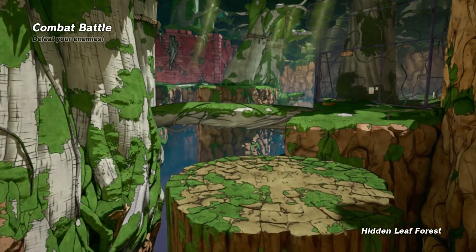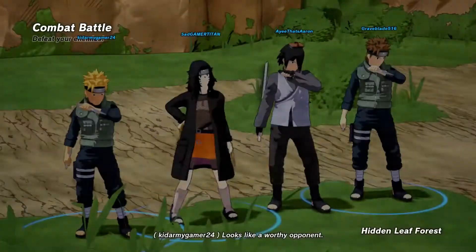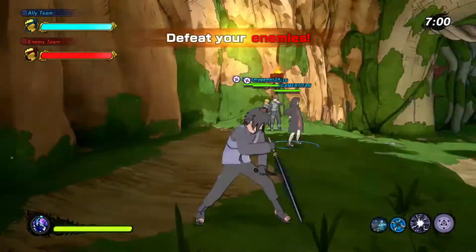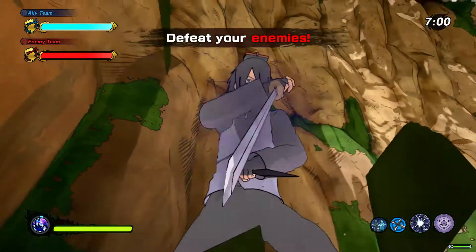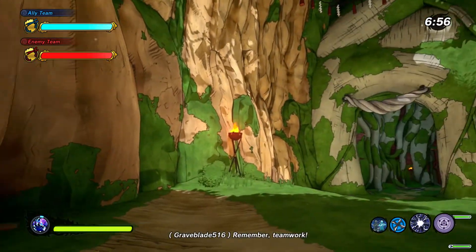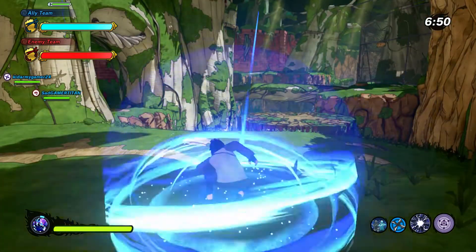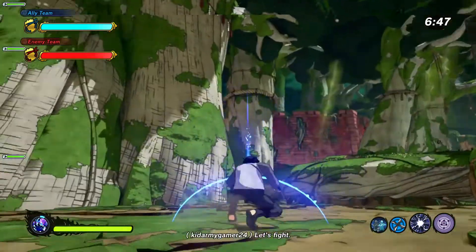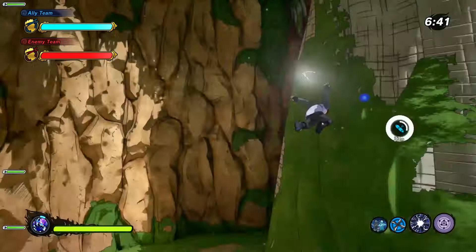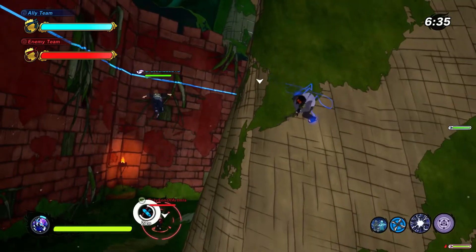Alright, here we go — another combat battle, which is good because I'm about to start throwing with the daisy dukes. It took me a while to get into this map. Sauce got a race on his head for a stat boost, you guys already know how it goes. Is this guy looking at me? Let me get a good thumbnail going. Should I start dropping tutorials? You want to see me drop tutorials on how I make these characters? Either or, I can do it if you want.